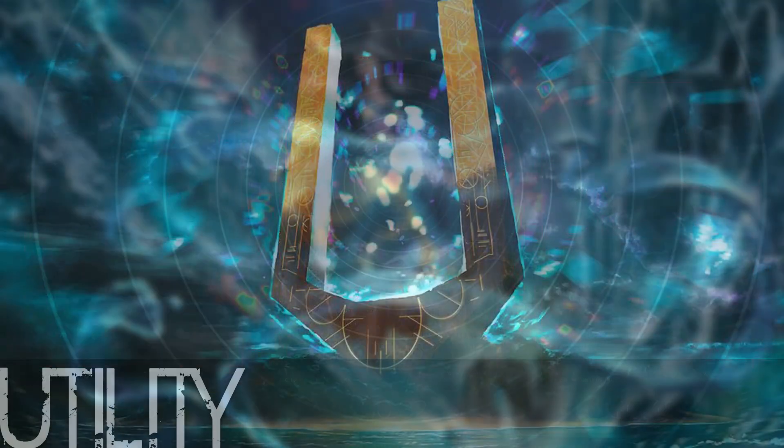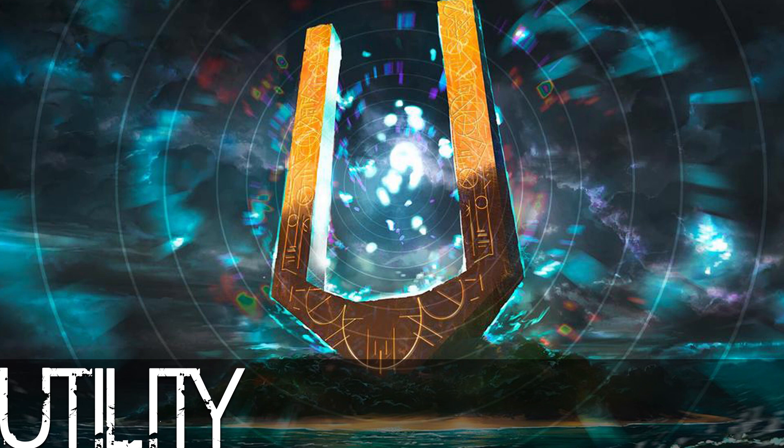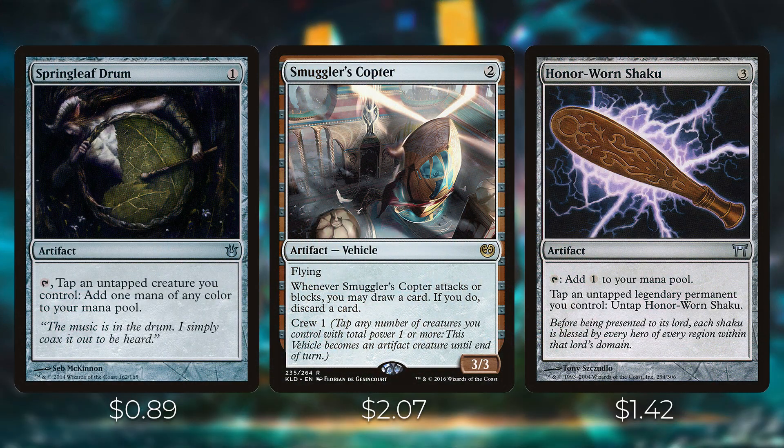We want ways of tapping Kalamax at instant speed so we don't have to rely on attacking. Springleaf Drum lets you tap it and an untapped creature you control to add one mana of any color. Smuggler's Copter is an artifact vehicle with flying — whenever it attacks or blocks you may draw and discard a card; Kalamax can crew it for one. Honor-Worn Shaku taps to add one mana and you can tap and untap legendary permanents to untap it, giving additional value. Swiftfoot Boots gives Kalamax hexproof and haste, letting him attack his first turn and protecting him from removal. Cultivator's Caravan taps to add one mana of any color and Kalamax can crew it for three, giving you both a tapped Kalamax and a mana rock.